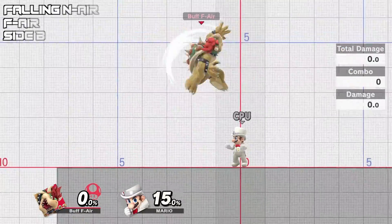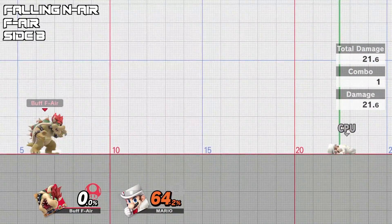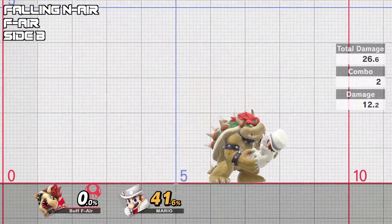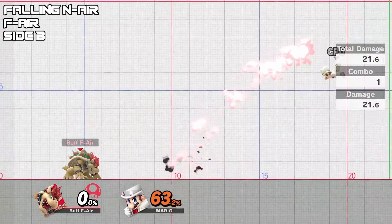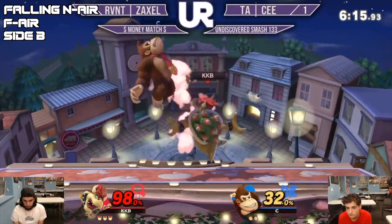This combo is inspired by Zaxxl, who some of you may know as a high level Bowser. This combo is true as long as your opponent is in tumble from the fair, and it will also catch a jump attempt after the fair as well. The starting neutral air can cover aggressive options from your opponent, although it's important that you land the hits that send your opponent into the air, then fast fall and jump into the side B — otherwise this combo will not work.